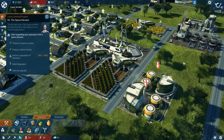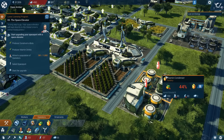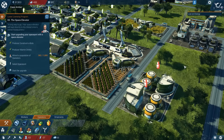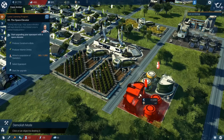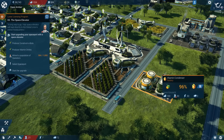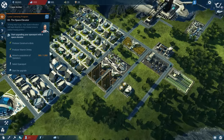One thing I do appreciate is that Anno 2205 is good about communicating my shortcomings. In this case, we are short on juice. We don't have enough fruit plantations, or in this case, we have too many vitamin condensers. So I'm going to go ahead and demolish one of the two, because two fruit plantations is enough for one vitamin condenser. So learning how many you need for each factory is a big part of the game and learning the supply and demand aspect.